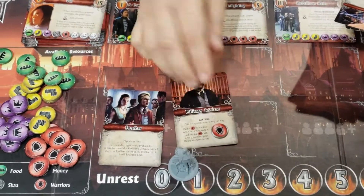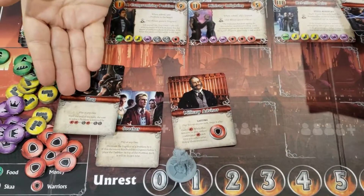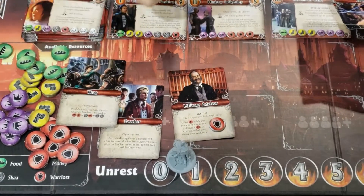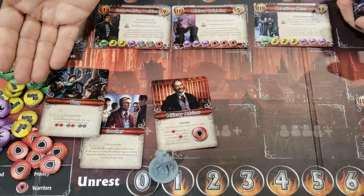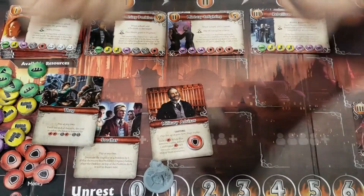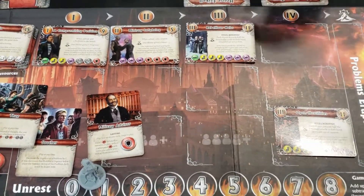You have these advisors that will actually give you more resources on your turn. You've got a variety of characters that are able to actually change the resources required to solve problems. And there are cards in this deck that could actually kill any of these characters, so people could play them and you can have little mini card wars while you're trying to make things happen.